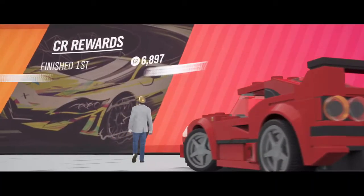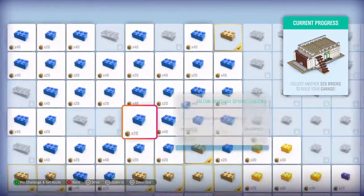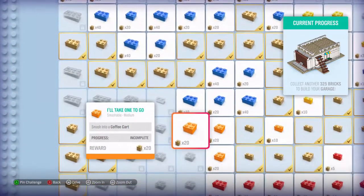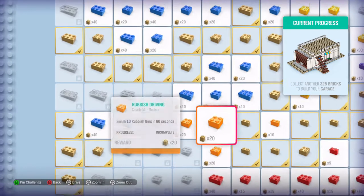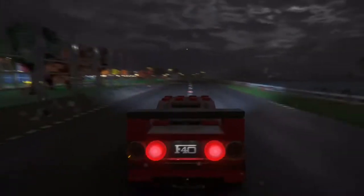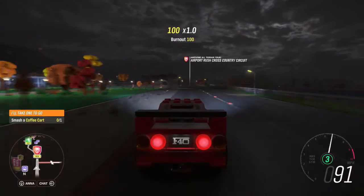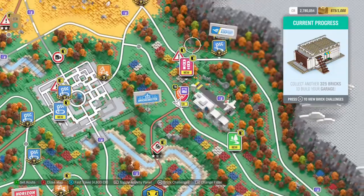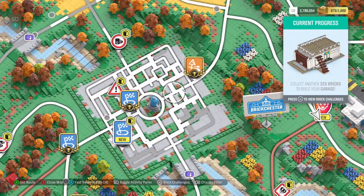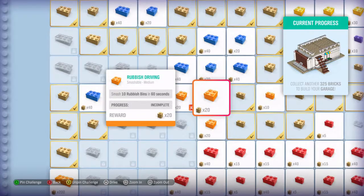Ferrari F40C — I was gonna say 540C. We need 325 more bricks. What else is there? Smash into a coffee cart, smash 10 rubbish bins in 60 seconds. Where are the coffee carts? We need to go into Bricchester — I think that's the best place to find coffee carts. Let's do this challenge first.